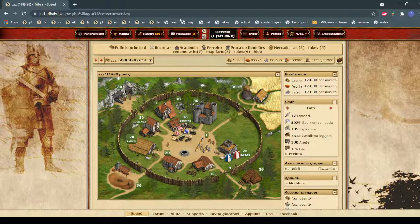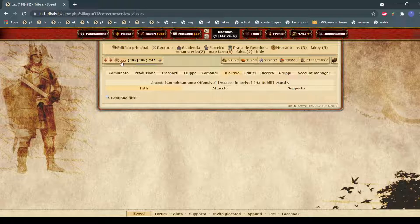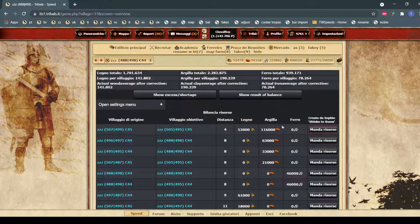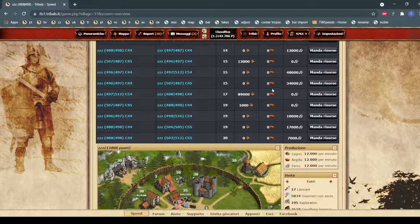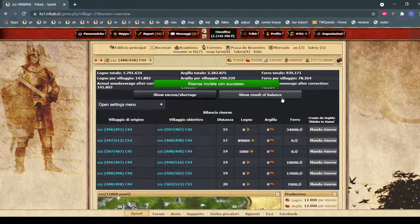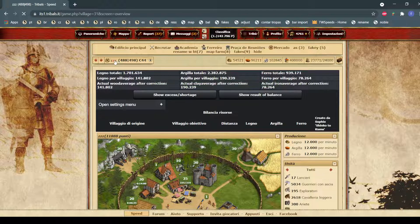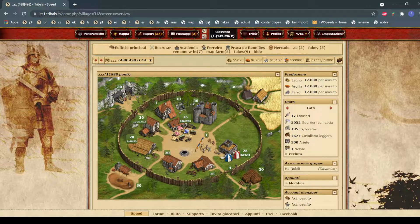I also have the balancer script, which is pretty straightforward — everyone knows this one. It balances the resources across your villages. You just click Enter and it balances them. It's kind of useless in an N1, but in other contexts it's very good.